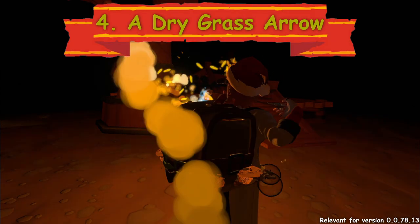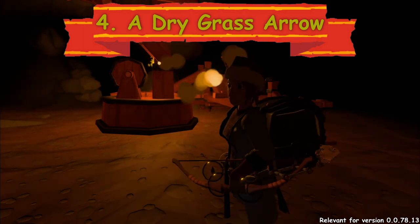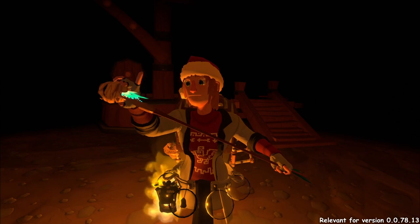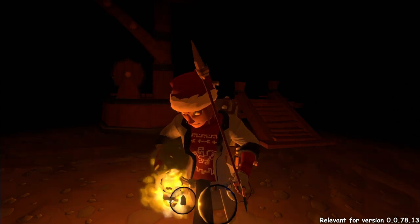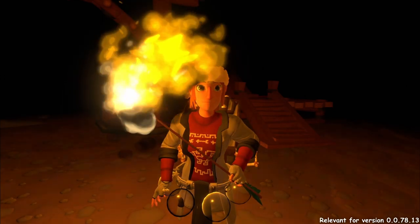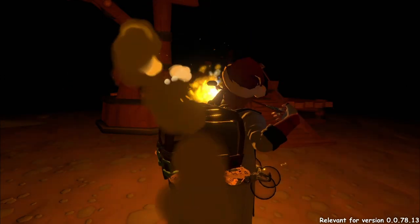A dry grass arrow. You can put a piece of dry grass on any crafted arrow and then it works just like a torch. The big difference? You can shoot it.